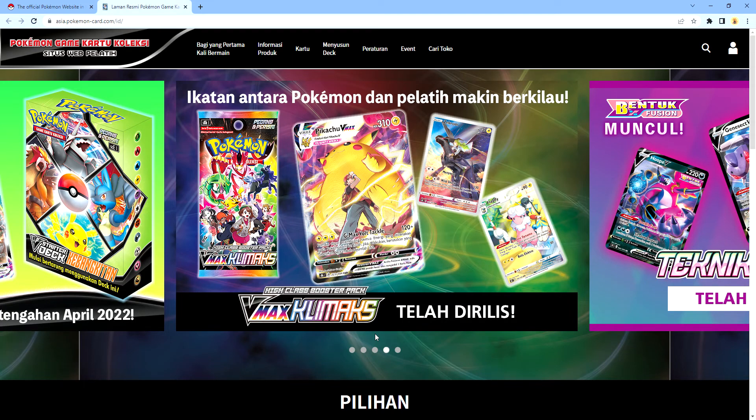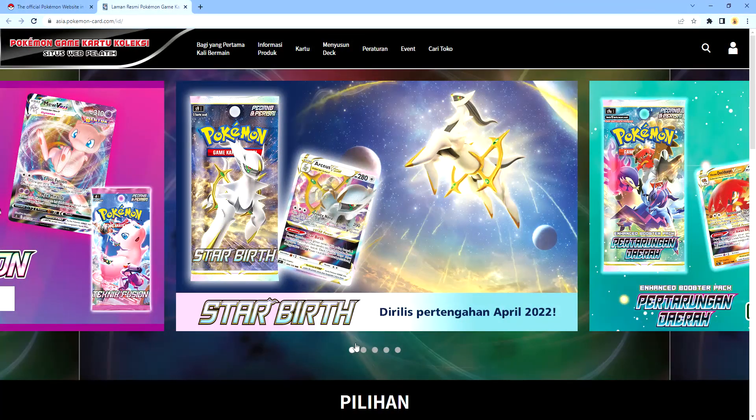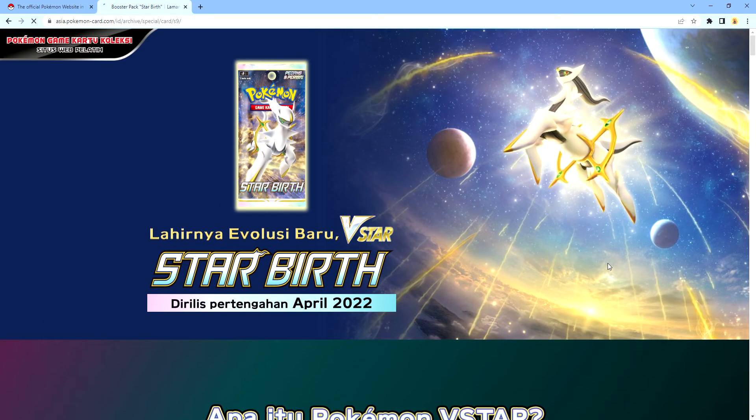What's up guys from Paterpillar Video. Today we're gonna show you guys the newest set for Pokemon TCG Indonesia. Now we got some sets here. First we got Starbirth from the Japanese, and I'm gonna show you all about it in today's video. So we got a new evolution called V-Star. You guys probably already know this V-Star mechanic. Now V-Star has been released on the English sets and now it's already been brought into the Indonesia set.